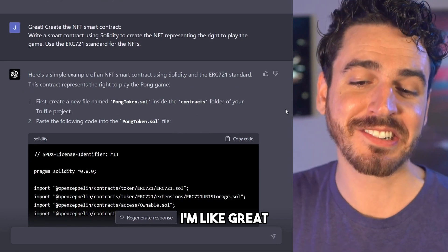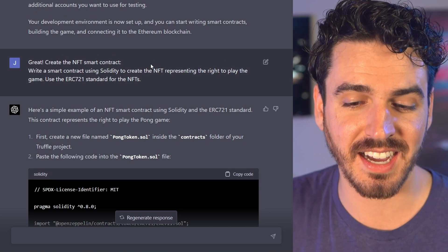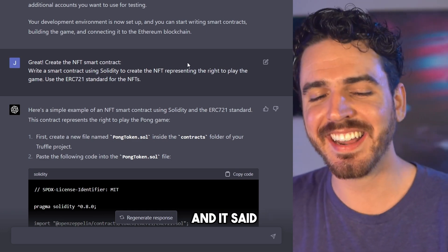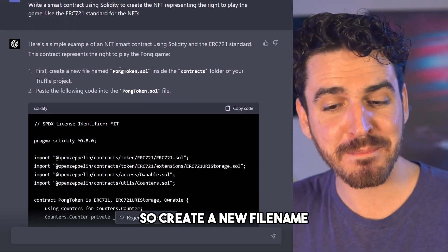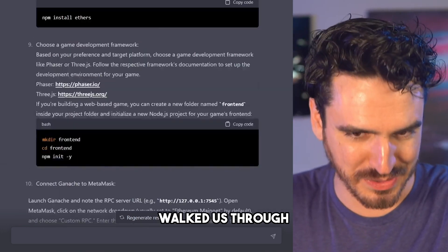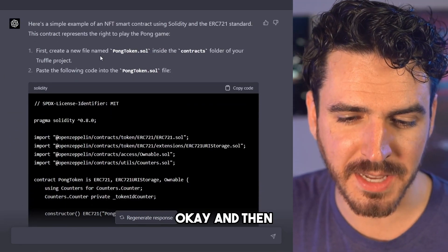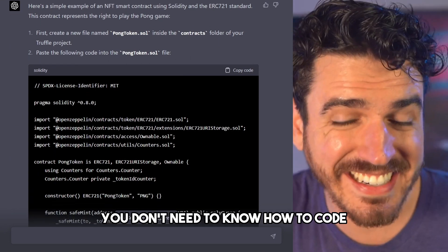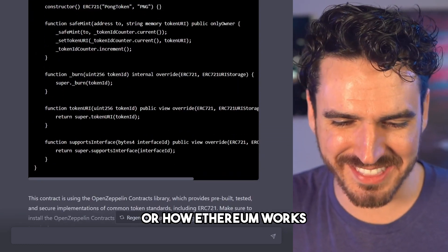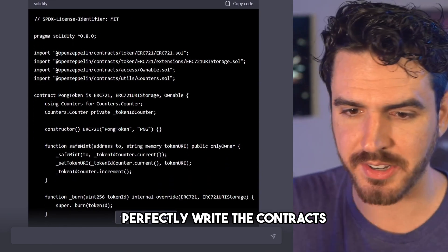Now let's create the NFT smart contract — a smart contract using Solidity. It's just pasted back its own command and it said, okay, here you go. Create a new file named PongToken.sol inside the contracts folder of your Truffle project, which is what it walked us through creating step-by-step. It says first create a file, then paste the following code. Once again, it's writing everything for us. You don't need to know how to code. You don't even really need to know how the blockchain works or how Ethereum works, because it understands how it works completely as an expert and will perfectly write the contracts to interact. And if you get any errors, it's also going to error-solve for you. It says this contract is using the OpenZeppelin contracts library, which provides prebuilt, tested, and secure implementations of common token standards, including ERC-721.